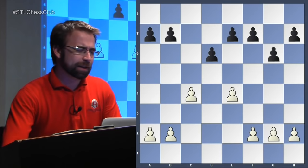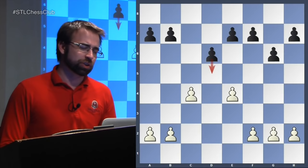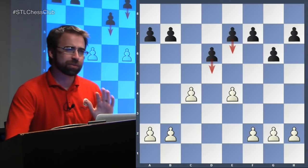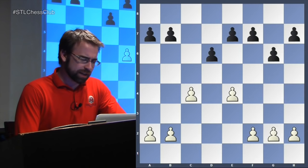In a lot of Sicilians, black can easily equalize if he can play a move like D5. But in a structure like this, it's going to be very, very hard for black to ever engineer such a break, especially when you've already played G6, because to do this you would have to play E6 and then D5 - and that creates a lot of dark squared weaknesses around the king. So particularly in the accelerated dragon move order, it's very unlikely that black will ever play the move D5.